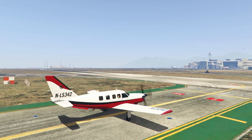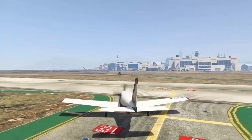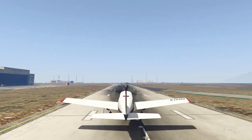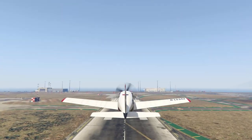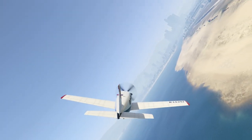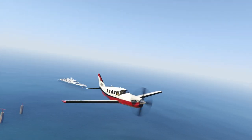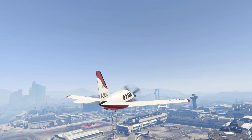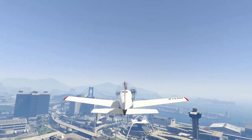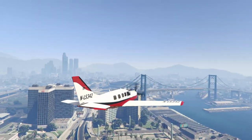The Vellum is not the slowest plane ever but it is pretty slow. The regular Vellum is only a four-seater, so the five-seater does have a slight advantage. This thing was actually featured in the Prison Break heist that came out all the way back in 2015 or 2016, so it's been in the game for a while. It's not a terrible looking plane and for what it is, it's not bad.